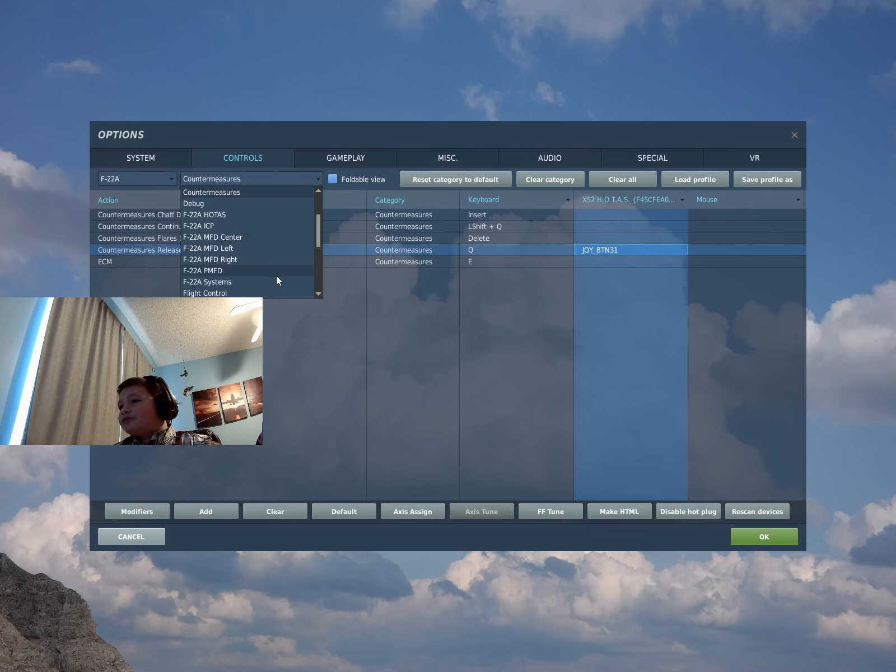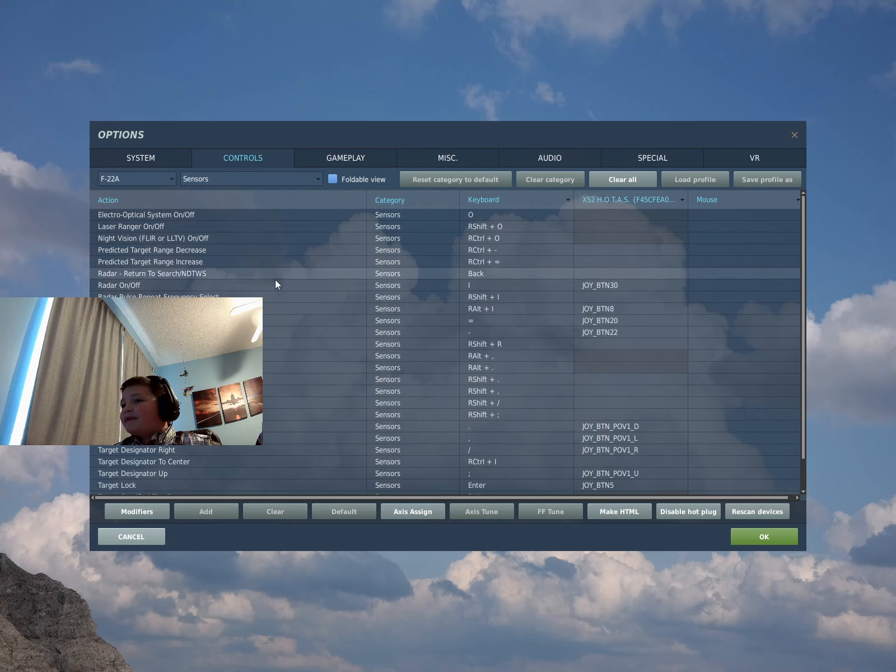I'm going to go ahead and head over to sensors. Here are the main things you want: radar on and off, because you're going to need a radar if you want to fire a Fox 3, or radar-guided missile. Fox 3 is radar-guided, Fox 2 is heat-seeking. Fox 1s are really old — they were heat-seeking missiles that relied on the mothership, the plane that fired, to keep lock on the target.